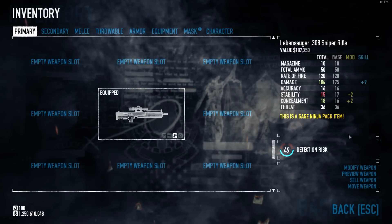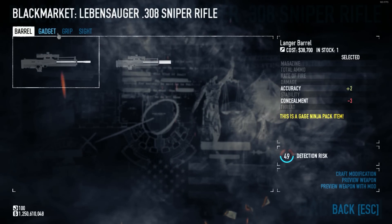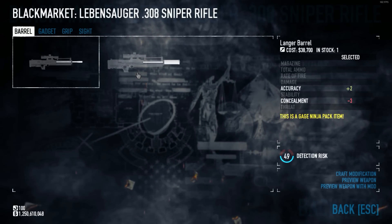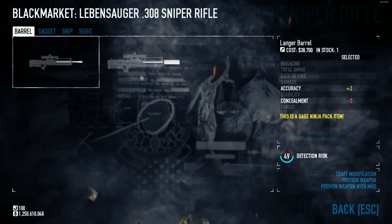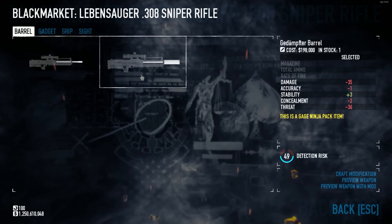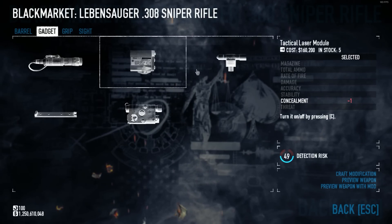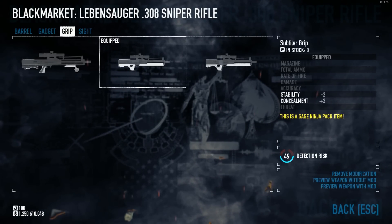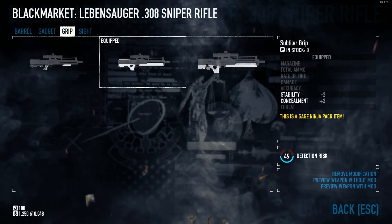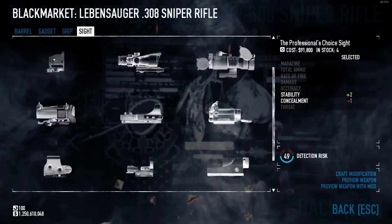Let's take a look at the available mods — there aren't that many, and the few that are there don't really change the gun too much. You can have a barrel: the Longer Barrel or the G-Domphter barrel. You can have a gadget, one of the many gadgets available. You can have a grip: the Lichter grip, the Subtilier grip, and the Walnus grip. And of course you can have a sight.